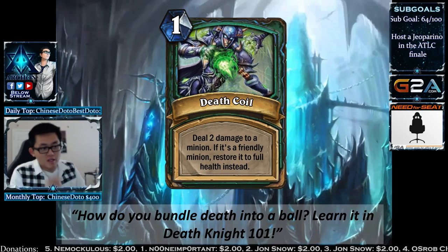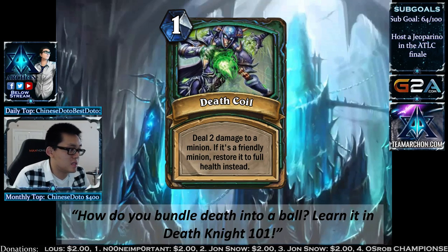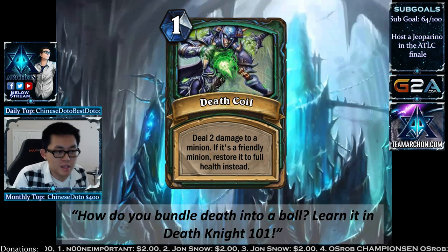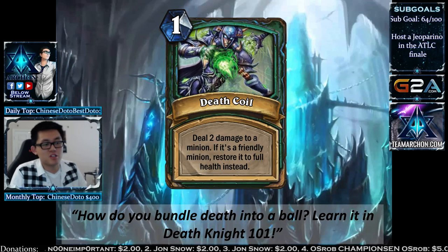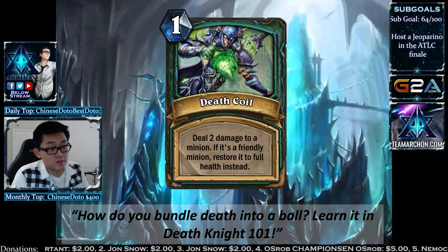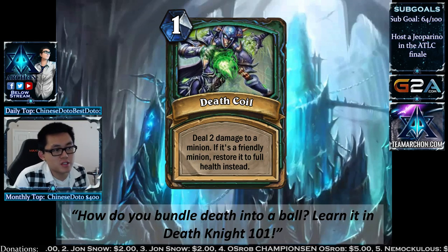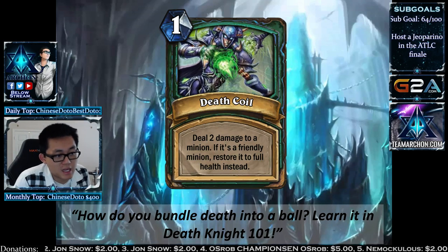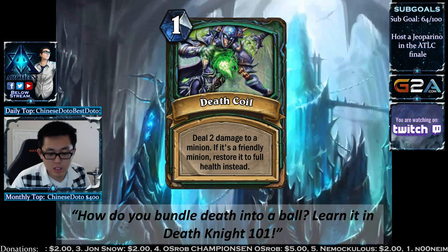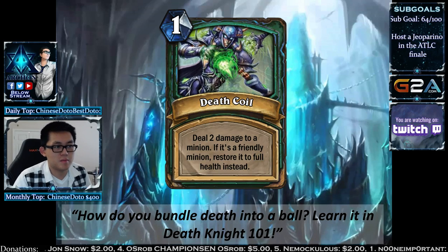Death Coil is a split between Backstab and Ancestral Healing. You either deal 2 damage to an enemy minion, or if it's a friendly minion, restore it to full health. You can't use this to ping off your own creatures. It can't go face. It's basically a Backstab without the undamaged restriction, or an Ancestral Healing — a 1-mana card.